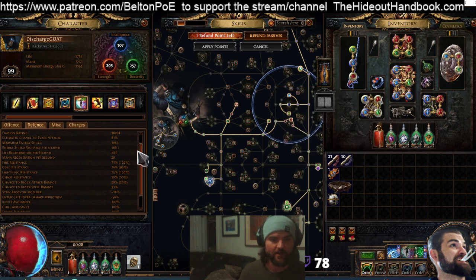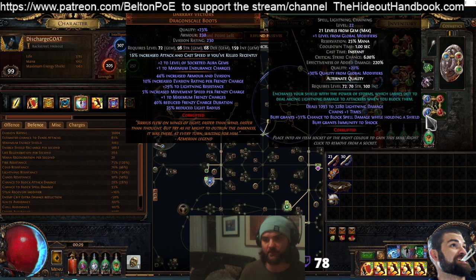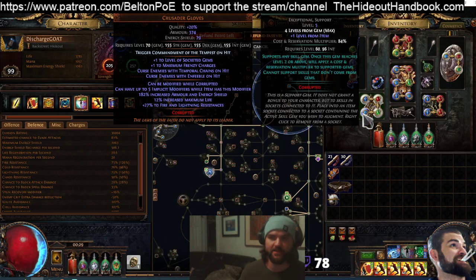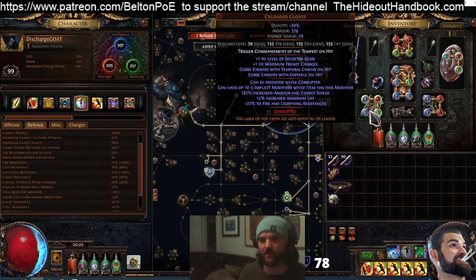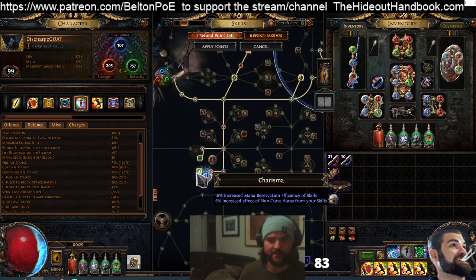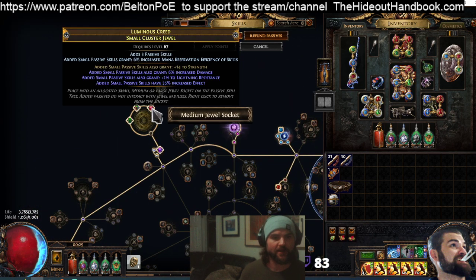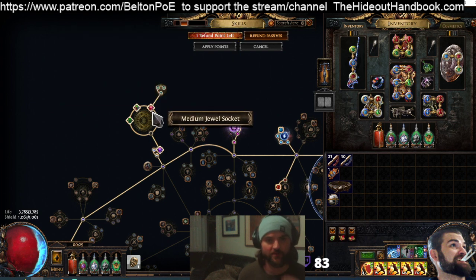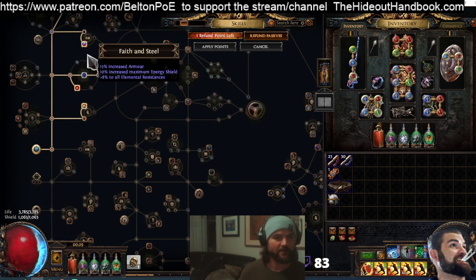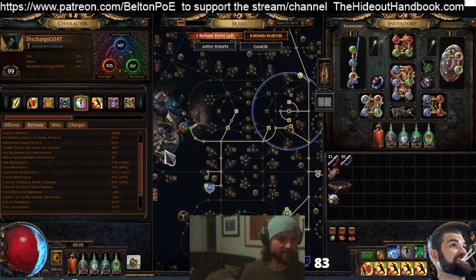We're running Divergent Determination, Divergent Grace, Anomalous Zealotry, Anomalous Discipline, Anomalous Defiance Banner, Divergent Vitality, Divergent Tempest Shield, and Aspect of the Cat — so 8 auras total. In the gloves we've got a level 4 Enlightened; I could put a level 5 Awakened in for even more reservation efficiency. Combining that with easy access to Charisma nodes, the Influence 8% node, and a small cluster jewel with 6% Mana Reservation Efficiency, three points give 24% efficiency. Auras are a huge part of this build.